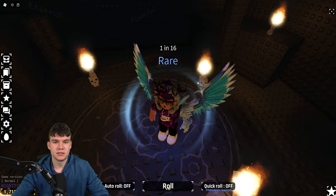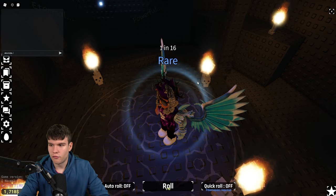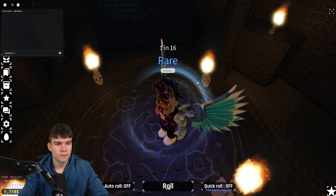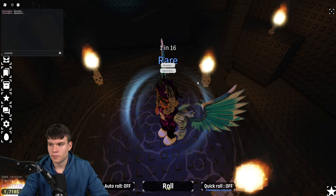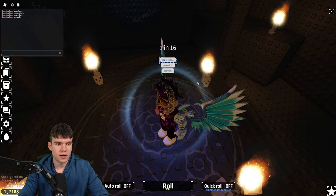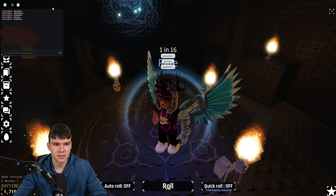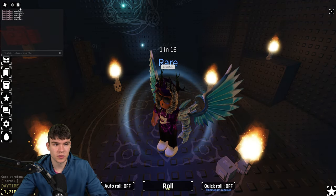If you guys have this aura, this is what you guys need to do. You need to type this in the chat. Type in 'absolute' followed by three dots. Then go ahead and type in 'repression' followed by three dots. After that, type in 'powerful' followed by three dots. Next, type in 'eternal' followed by three dots. And finally, again, type in 'powerful' followed by four dots. You need to spell that in exactly as I say because if not, it won't work. Put in the capitals exactly as I show you guys. Make sure the spacing is all right and put in the dots at the end.